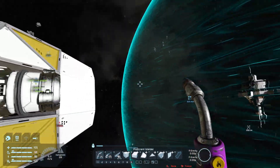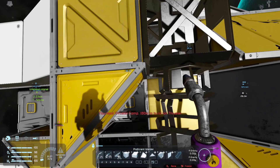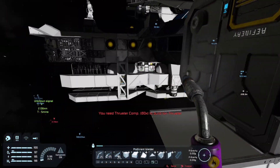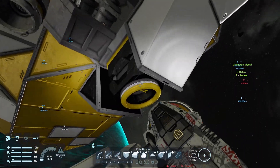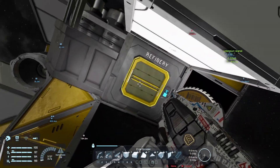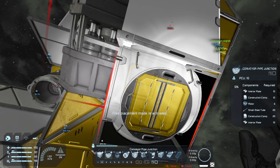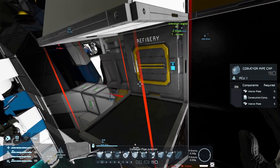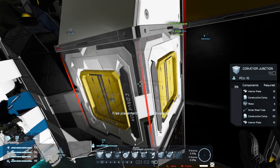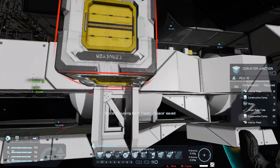Yeah, I think that's what we have to do. Other than that, we need to get thrusters done, we need to get the piping done too, which is a pain. All right, so we get rid of this and just pipe into it. I guess we could just use a conveyor junction in this case.